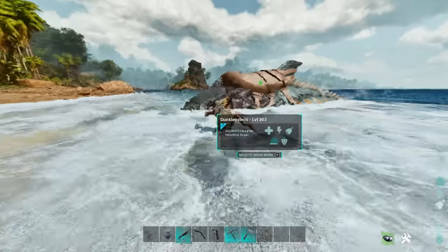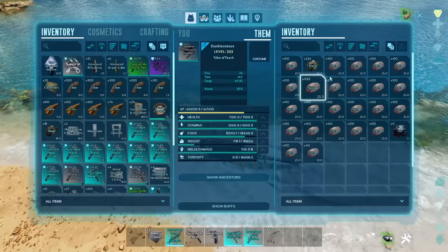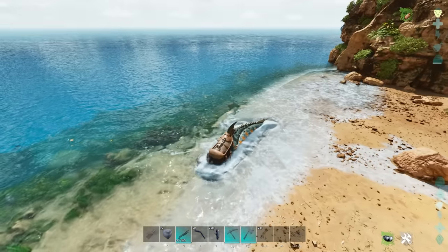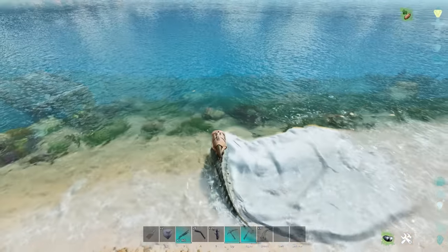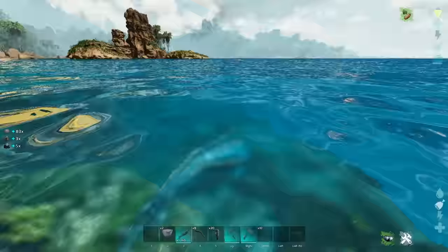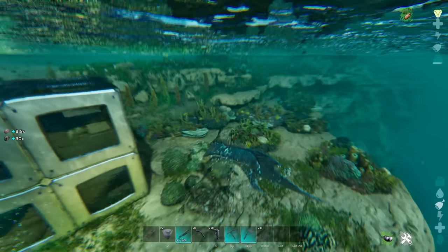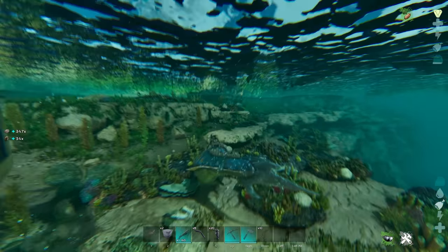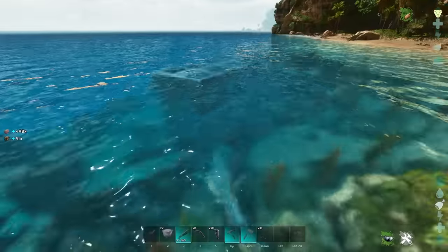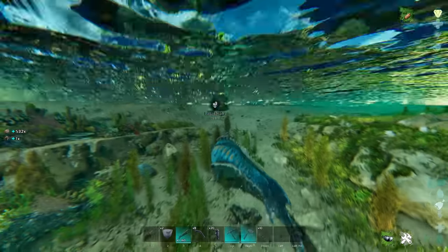The Donkeys are something that I have always loved using and people don't give them enough credit - they get crazy resources. Especially on the island map where there's no real resources up high - metal takes forever to respawn. You can just troll the coast with this guy and get an insane amount of metal. This is 1x settings, so these are all very easy to accomplish things. You can get crazy oil with the Donkey in the deeper parts of the ocean as well.